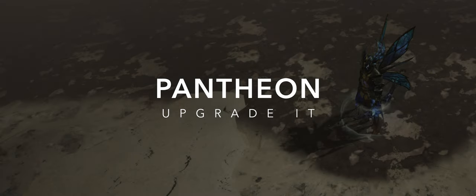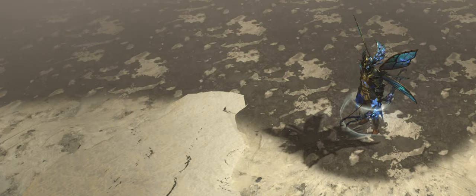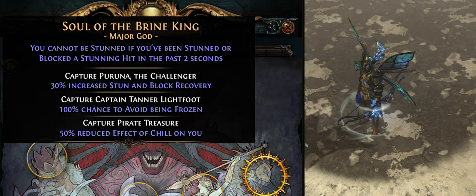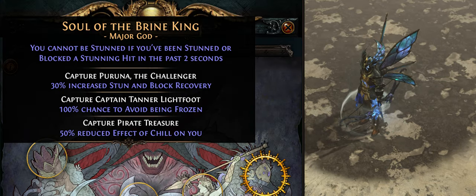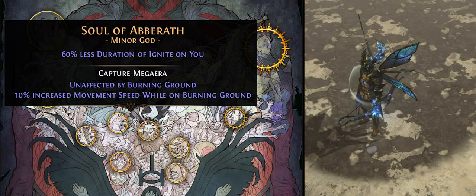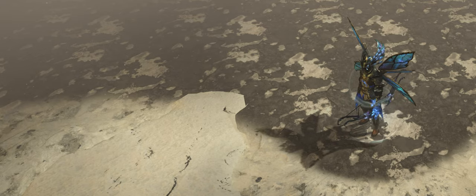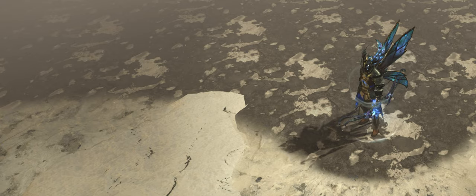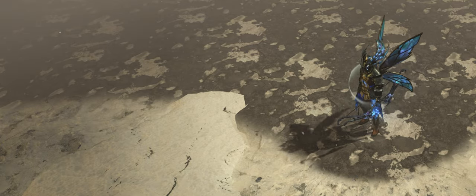I added Pantheon as its own section because it's actually really important and it feels like a lot of people neglect it. Upgrade your Pantheon. We're using Brine King for freeze immunity and Aberrath because it's pretty much mandatory for farming red altars. Even if you're not, random Burning Ground as a map mod is pretty annoying anyway, so it's nice not having to worry about that. Otherwise, feel free to use the bleed or poison one.